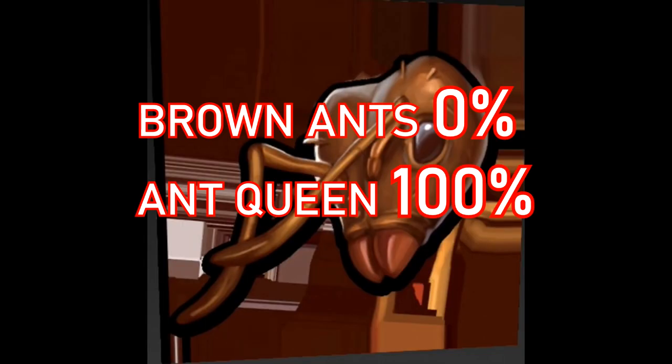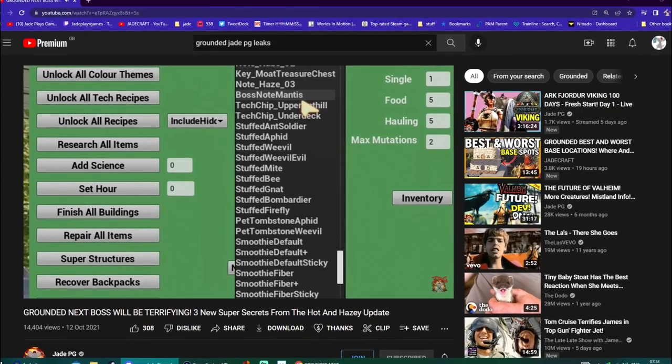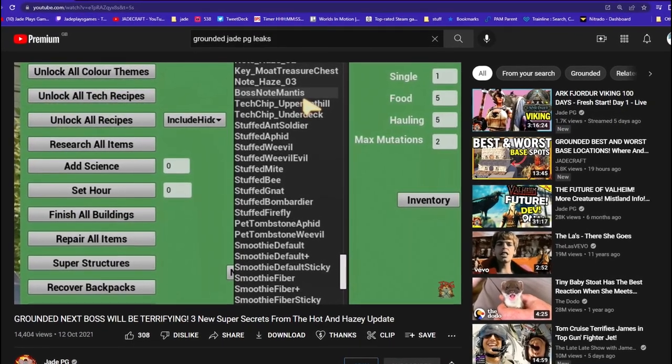There were some leaked images of what appeared to be a brown ant, but I've always believed this is going to be the queen ant. The queen ant is 100% guaranteed to come. I do believe it's got the armour assets for it now. The devs have had it on the feature board for over a year and a bit. They've only just removed it to get ready for 1.0 to give us a bit of mystery. We've spoken a lot about pheromones — that's going to be still part of the 1.0 release.